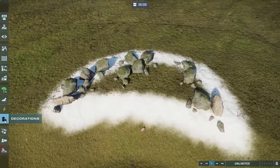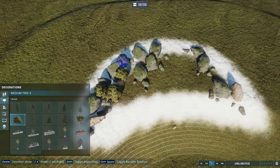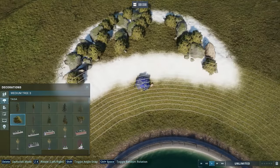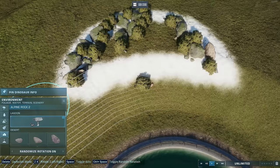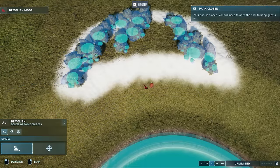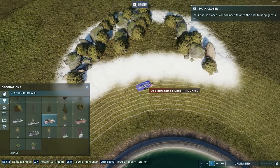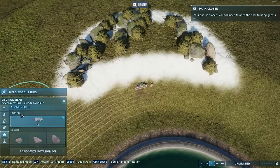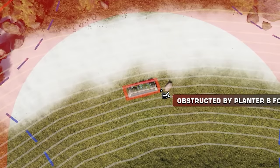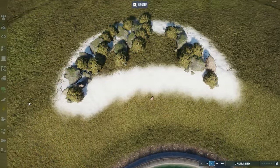I've placed some rocks and some foliage. Something to be mindful of is that some items work a little bit differently with the hitboxes — not all hitboxes are created equal. This bush, for example, still works at the same level as this rock. But a planter at the same level as the rock does have a hitbox with the lagoon, so that's something you need to periodically check as you work.